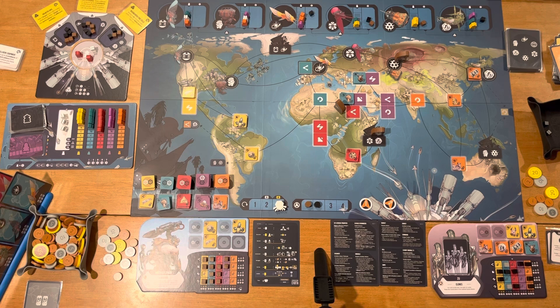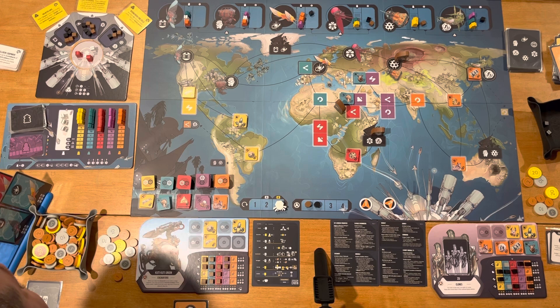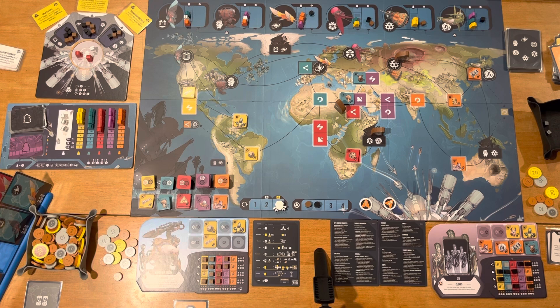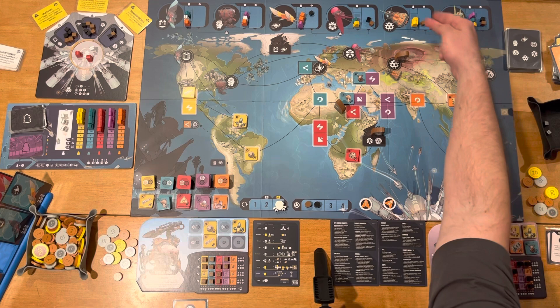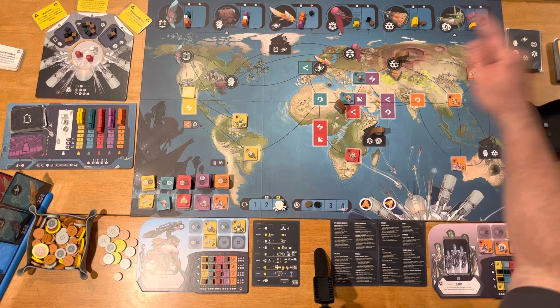For my second action, I play another command card, retrieve a trader from the mothership, which gives me an extra action to use immediately. I take that retrieved cube and place it at another yellow market. Now I have traders at all three markets that carry yellow artifacts — which is exactly where I need them. Because of the extra action granted by the command card, I still have one more thing I can do.